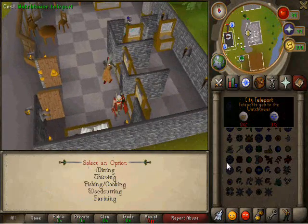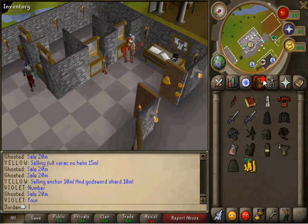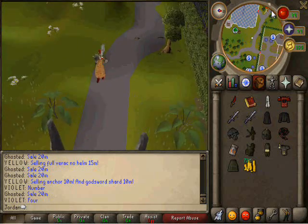And next, you go to Camelot — city teleports, right? And you talk to the Gnome. The Gnome is like really greedy so he wants Gnome money. Because he's a Gnome.